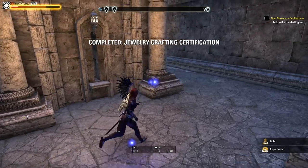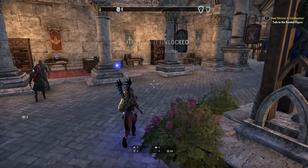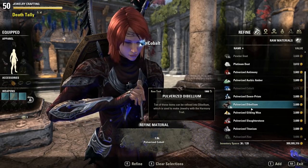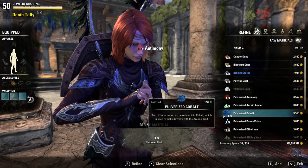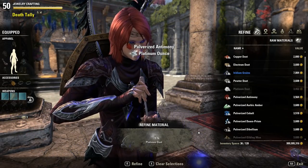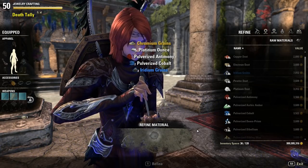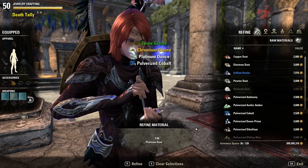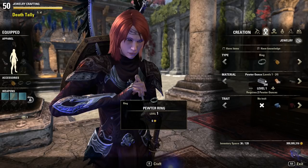Now it's time to talk about how to level this — it works just like other professions. The best way is by deconstructing jewelry. Any jewelry obtained prior to Summerset will not be available to deconstruct, so you'll need to go out and find new jewelry. The ones that give inspiration bonuses will give you more XP. Also, like other professions, if you have a friend you can trade crafted rings and necklaces back and forth to deconstruct each other's jewelry, that is a great way to level as well.